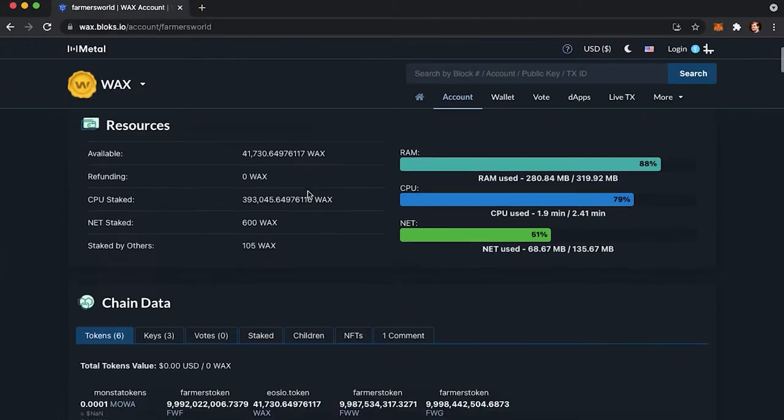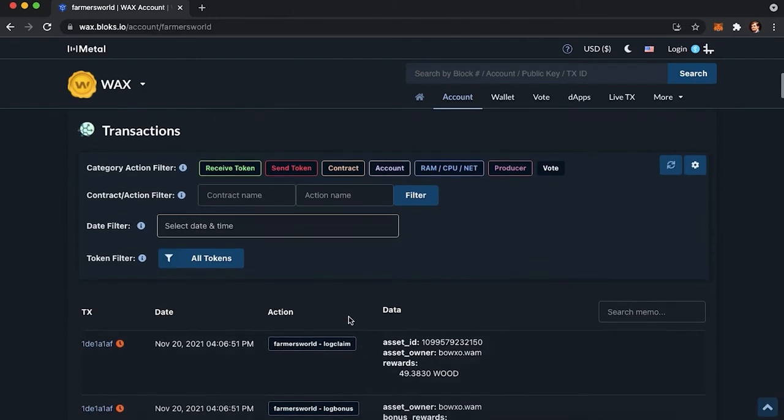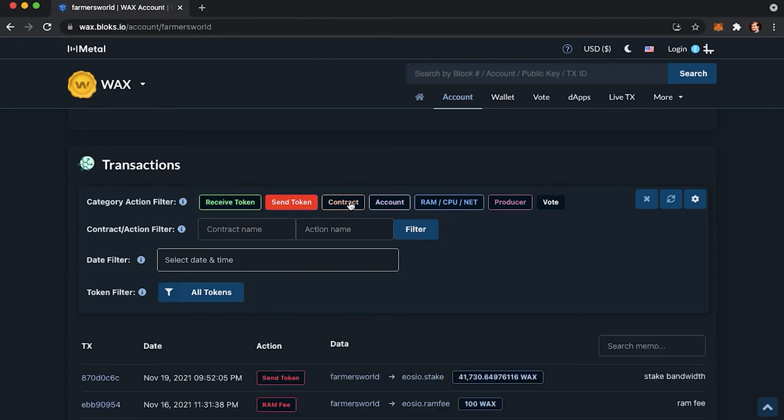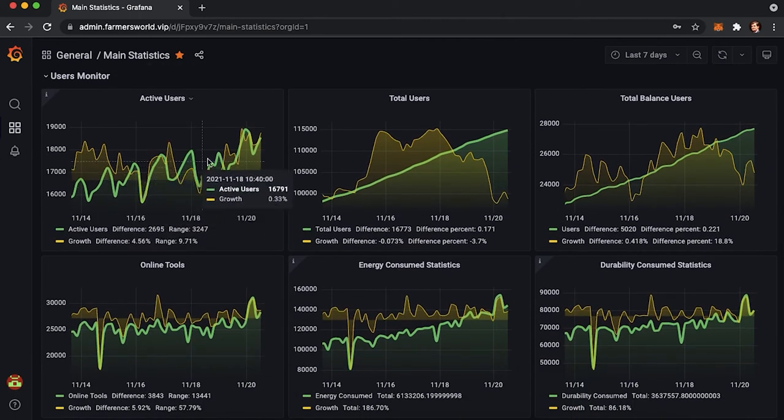The most important thing to understand about playing this dApp is its on-chain architecture. The majority of Farmer's World data is on-chain, which is good compared to games where that's only true to some degree. This allows you to reduce risks associated with a centralized authority.